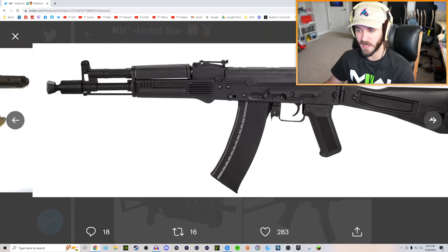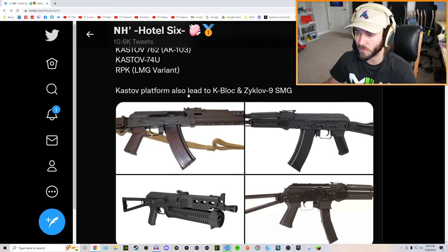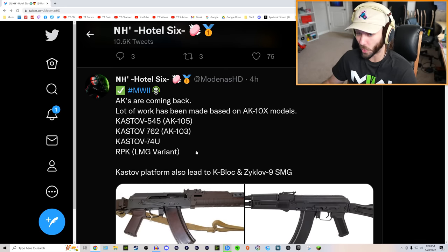I'm guessing this is the AK-105, the next one's the AK-103. There's a picture of a Bison here — maybe it's because the Castoff platform also leads to the K Block and the Syklov 9 SMG, which I'm guessing is the Bison. For the time being, let's not focus too much on the pictures because these could just be from Google, but these actually are leaked weapons that are going to be in the game.